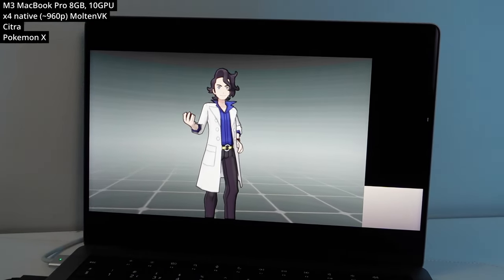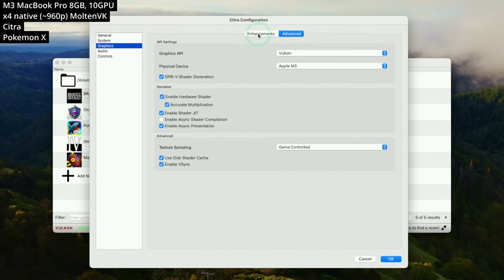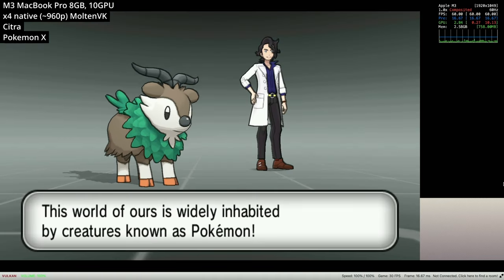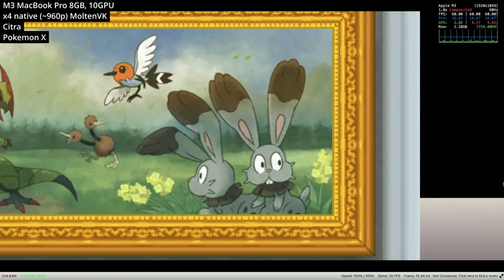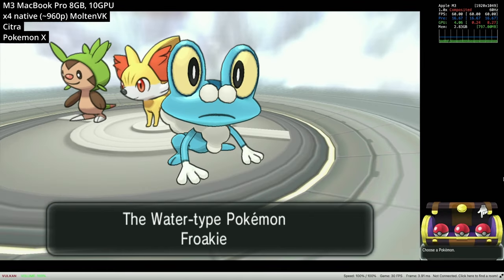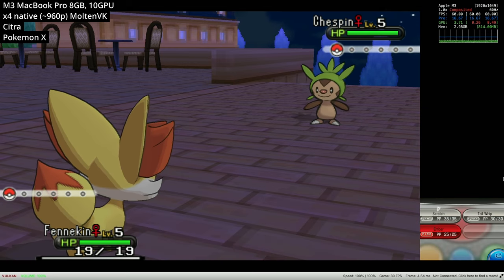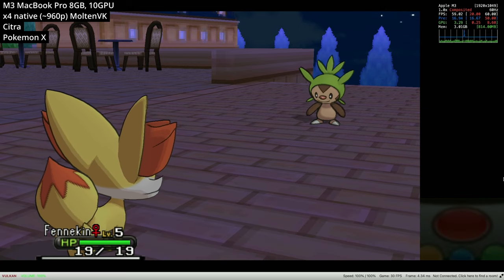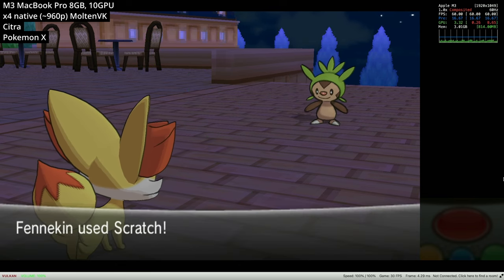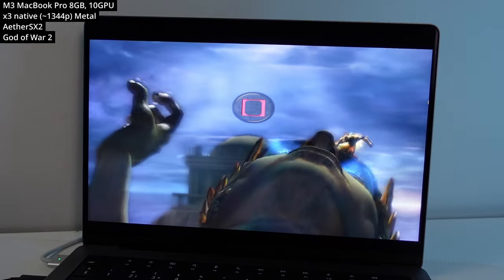If you're looking to emulate more modern Pokémon games from the 3DS era, you can't go wrong with Citra. The Mac version of this emulator recently received a Vulkan renderer update which uses MoltenVK in order to get working on Metal. Even at 4x native resolution — equivalent to roughly 960p — this game is working really well on the M3. 3DS emulation has come a long way; it used to have graphical issues where textures would flicker black, but this is all working great now.